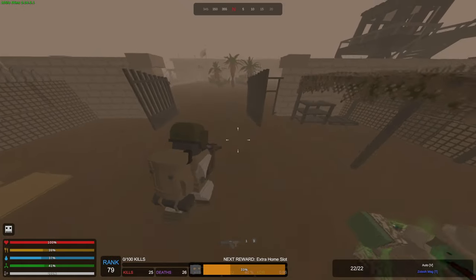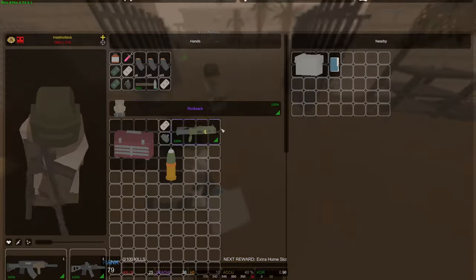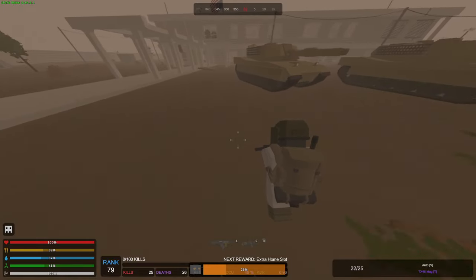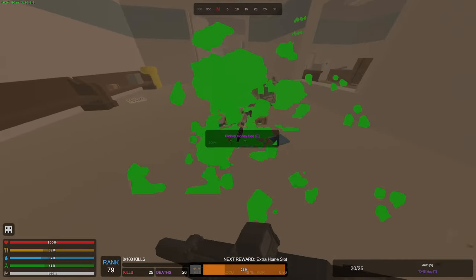Alright, here we go — fourth canal run. We've decided that we're going to split. I'm going to loot the completely opposite side from my teammate. We're going to focus on getting stuff like the AMR or Honeybee more than anything, and try to get as many explosive items as possible. I'm going to loot inside while he goes and loots from outside.